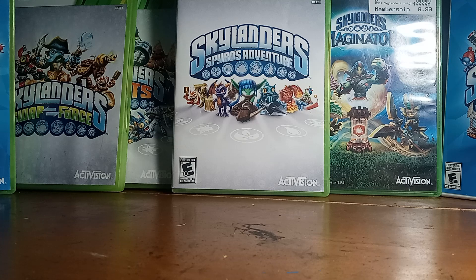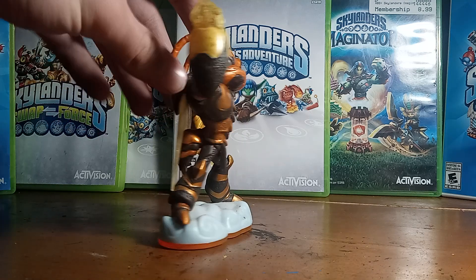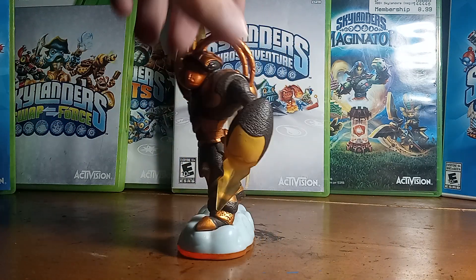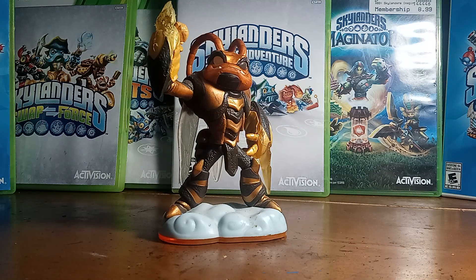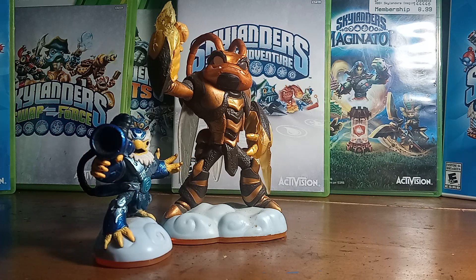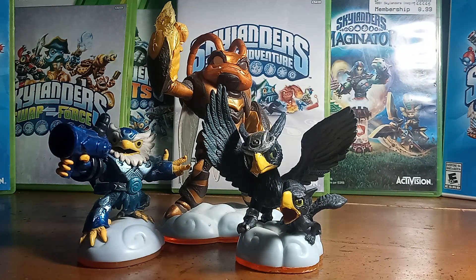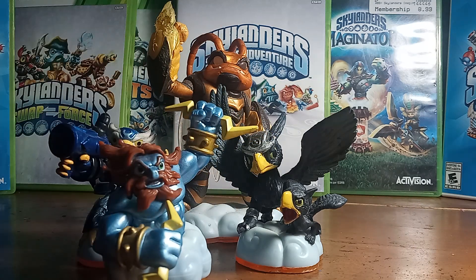Moving on to our next element, that being the Air Element. Our brand new giant for this game is Swarm — definitely an intimidating figure, unfortunately his gameplay does not completely match that, but he is definitely one of the more iconic figures of this era. And then our brand new core is JetVac — probably one of my favorite cores to ever come out of the series. He's a little bit on the weaker side, but I just love his design. And then we got reposes: Series 2 Sonic Boom — the first Sonic Boom figurine I had gotten, simply because I love the fact she had her little griffin baby with her — and then Series 2 Lightning Rod, which is pretty epic. I do not have the Series 2 version of Whirlwind.